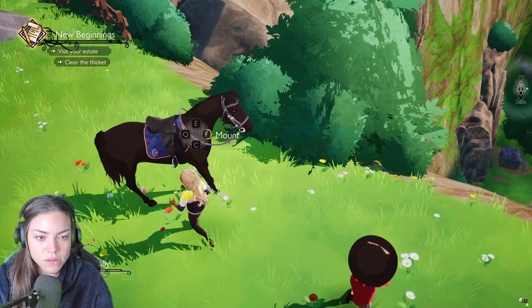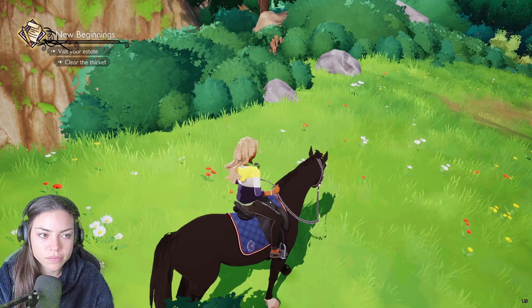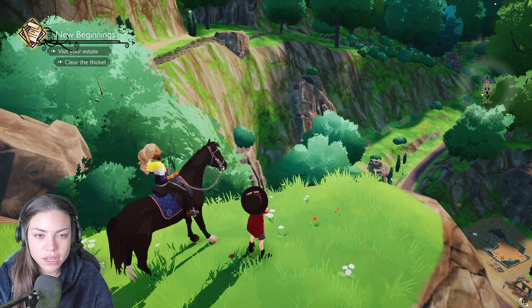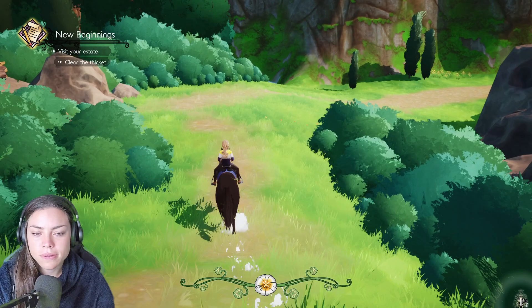Look at the map — so I'm here, I need to go there. What's all these other buttons? That's my horse, that's the map, those are missions. New beginnings! Get Molly back in shape, but we've got to do new beginnings first. And there's inventory too. Clear the thicket — that's over there. How do I get down there? Off we go then.